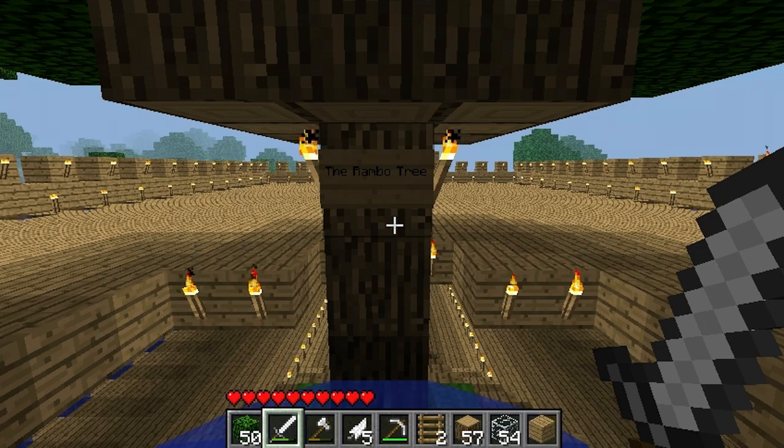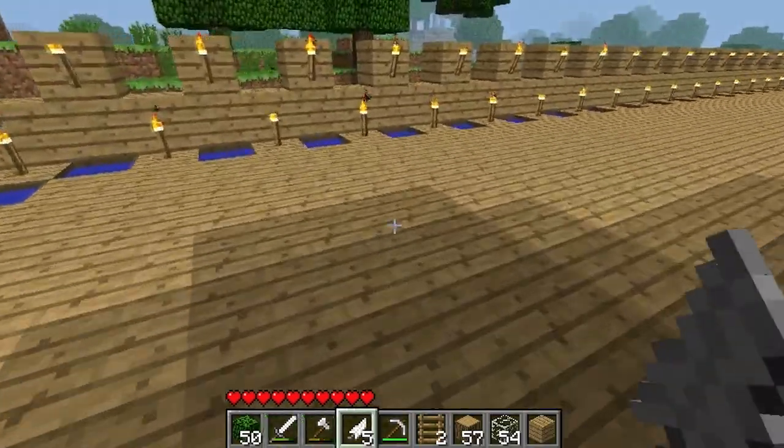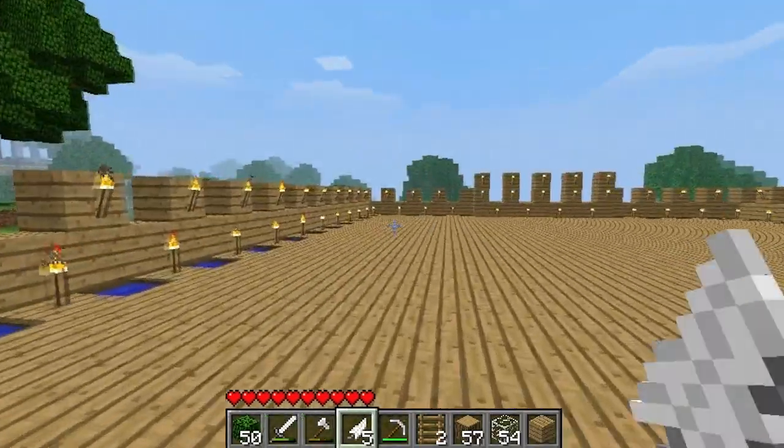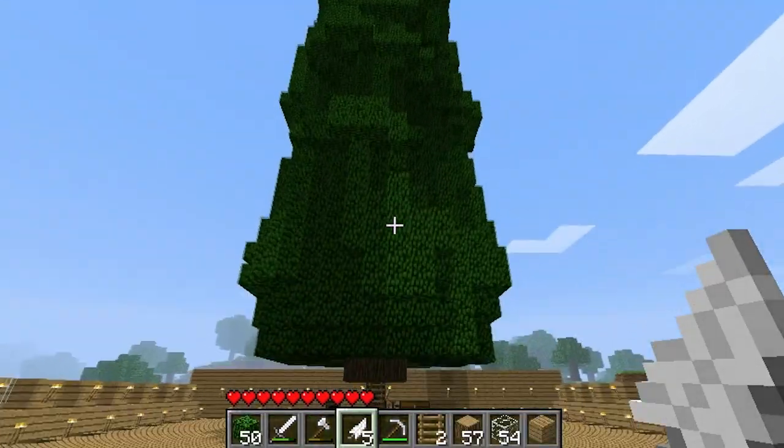What is going on Narnians, Clash here, and welcome back for some more of Narniocrats. This is episode 2, and in this episode we're going to be finishing up my little treehouse thing. It's going to be my main room, it's going to be all the way at the top of the Rambo tree.